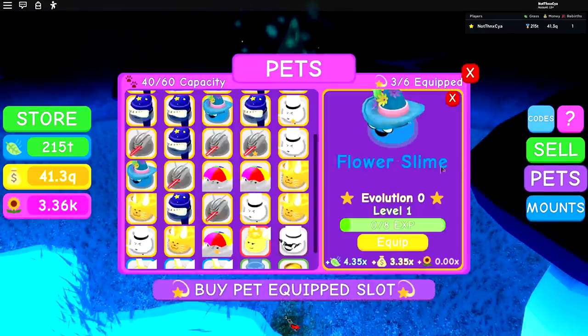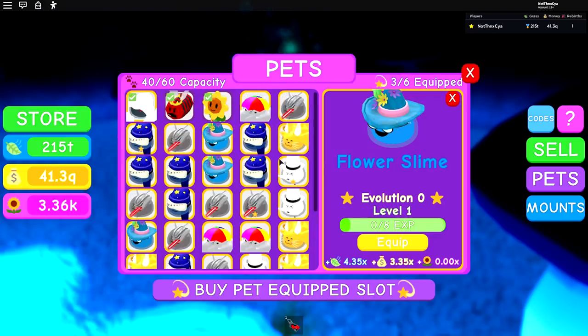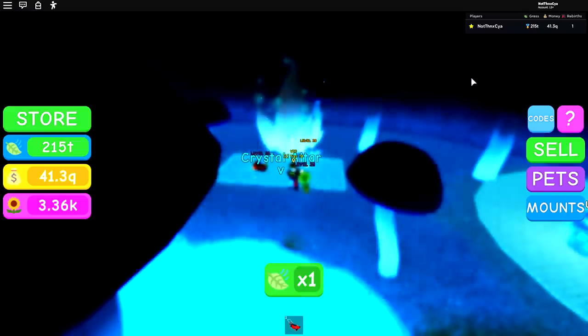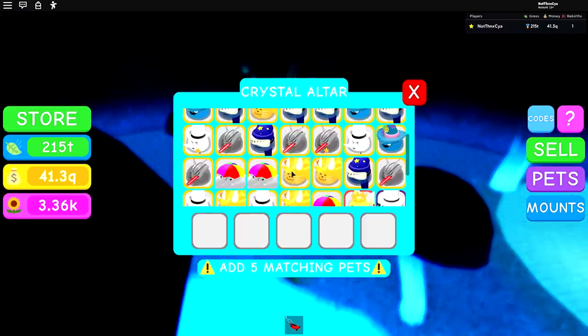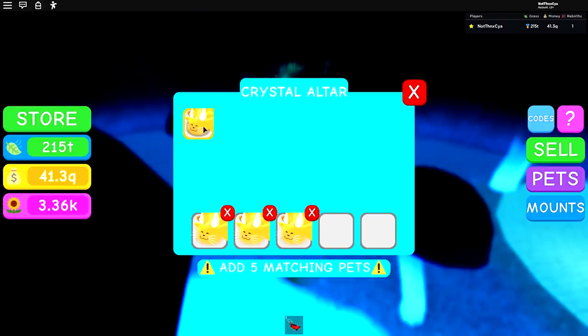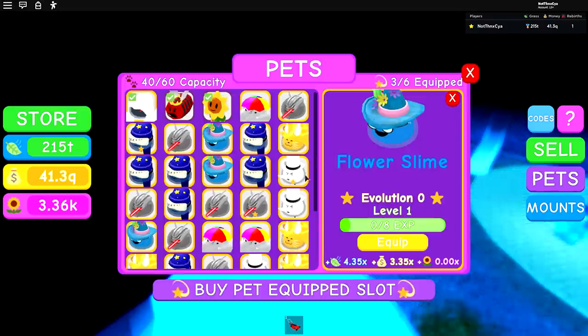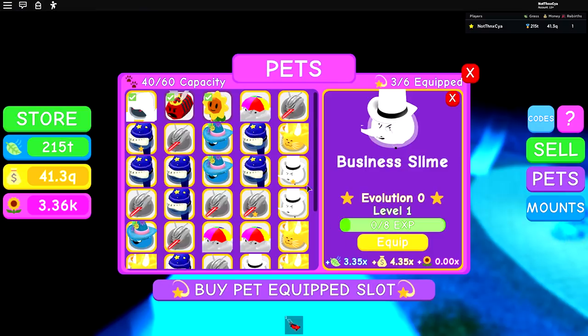I had a full inventory and now I have 40 out of 60 - only 20 more slots. It counts the one with the star already. These numbers are going up loads - I think they're pretty much doubling. For example, to compare: this business slime is 3.3 and 4.3. But once we've evolved it... 15 and 19! That's huge.